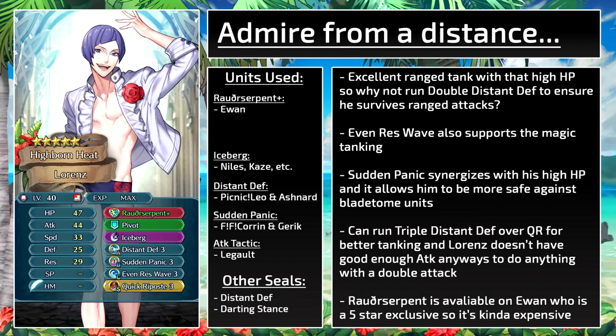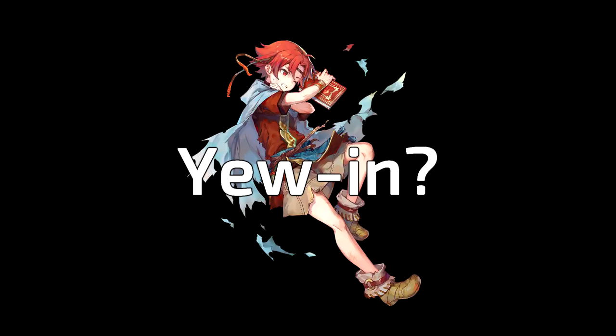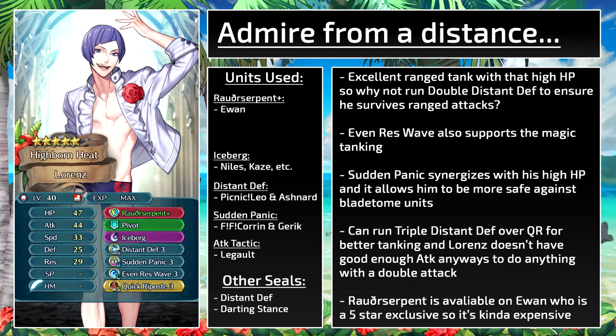The third build utilizes his defensive stats to be a ranged tank. Even Res Wave also supports the magic tanking. Sudden Panic synergizes with his HP, and combined with Distant Defense, he can be safer against Blade Tome units. You could run triple Distant Defense over Quick Riposte for better tanking. The main problem about the set is getting the Rauðrserpent — only Iween has it and he's a 5-star exclusive unit, so it's kind of expensive. But we might get a cheap unit with Distant Defense built into the weapon, like Norn with the Guard Bow.